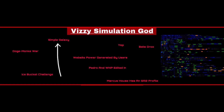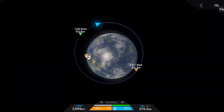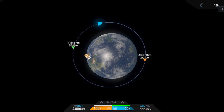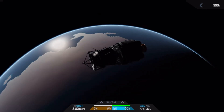Since Simple Galaxy doesn't exist anymore, I can't exactly confirm any of this, but I've been told it's a system that was made before Planet Studio existed. It apparently had an incredibly high amount of planets, and at the time was the only competitor to ESS.